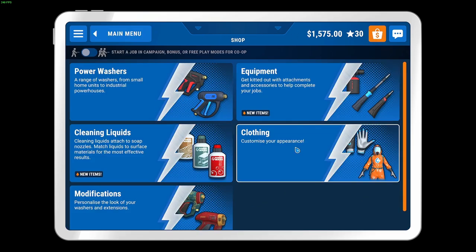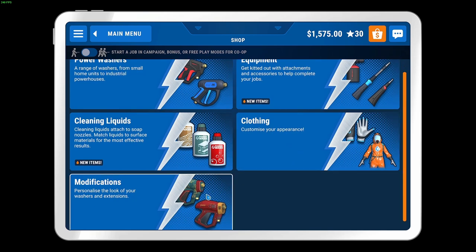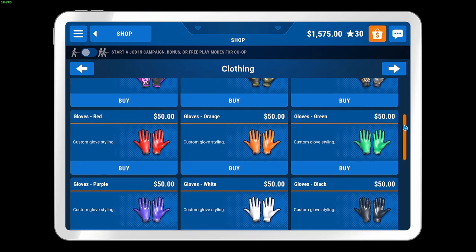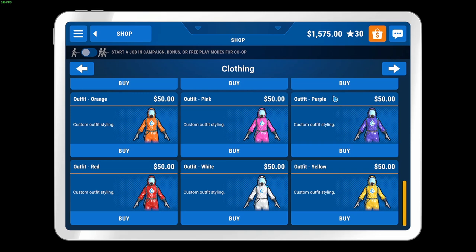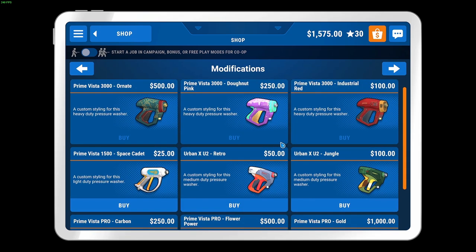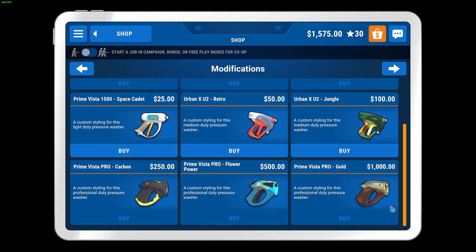you can either click down to clothing or modifications, depending on which one you're looking at. We'll click on clothing — this is where you'll get all the skins available in the game. If you want to go back to modifications, you can click the arrows on the sides or press the back button on the top left to return to the shop menu, then scroll down and click on modifications. This is where you'll buy skins for the equipment you use.